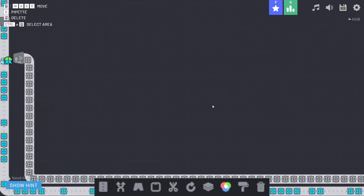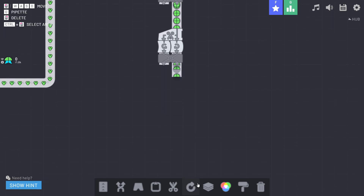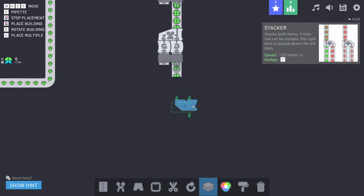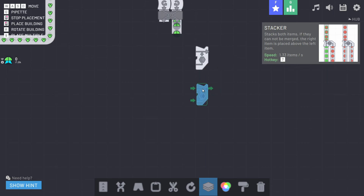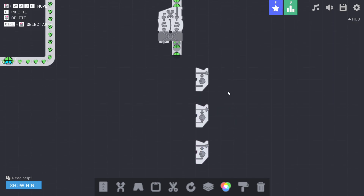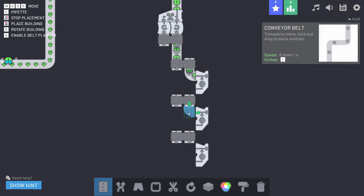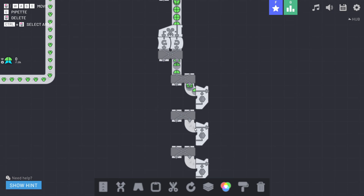We pull off this line and bring it up to a set of combiners — two inputs and one output. We'll use three combiners with a bit of space in between and split off to get those three machines fed with our half circles.